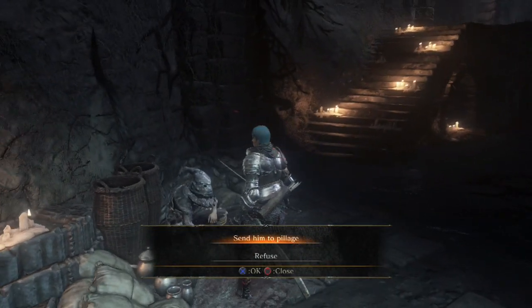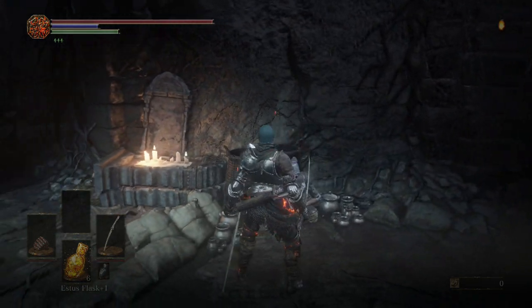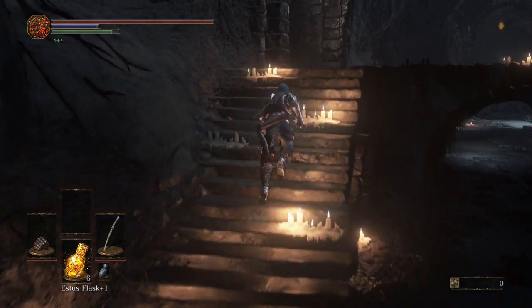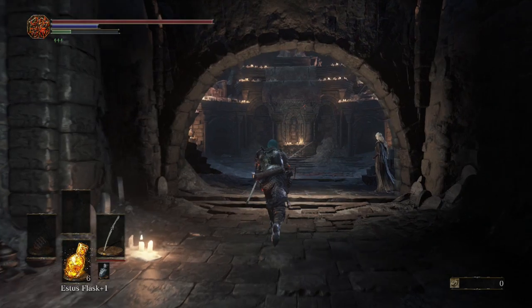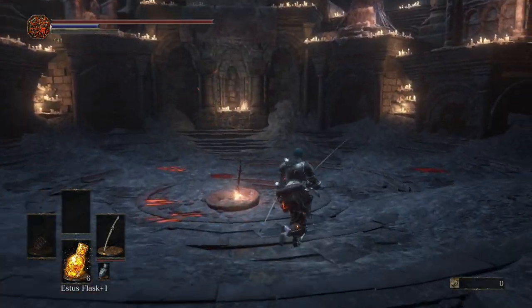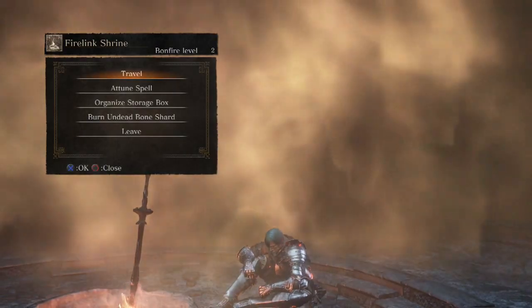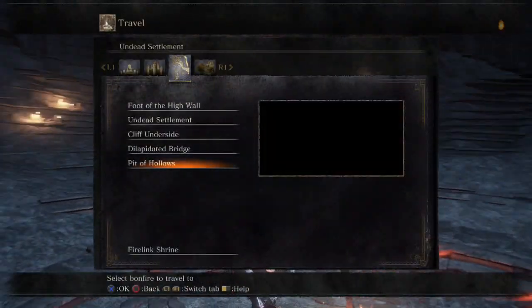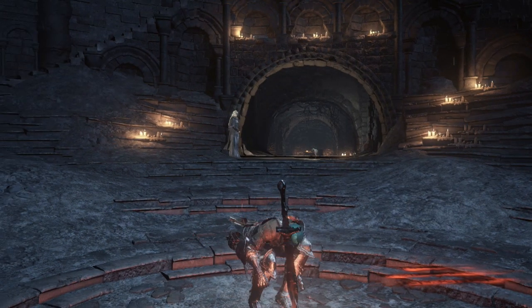He'll ask if you'd like to send him out so he can go and find stuff. Go ahead and say yes, and once we reset the map or travel he won't be here anymore. He will come back once we've killed one boss, so the next boss we kill he'll be back here. Hawkwood's good for now. We'll be coming back here a few times in this episode, so let's head out to Road of Sacrifice.